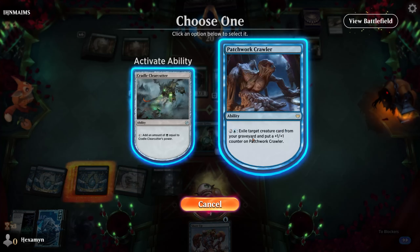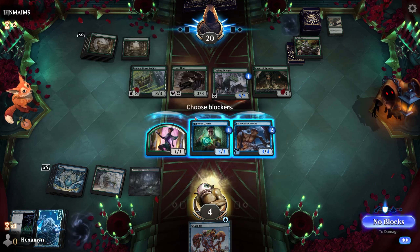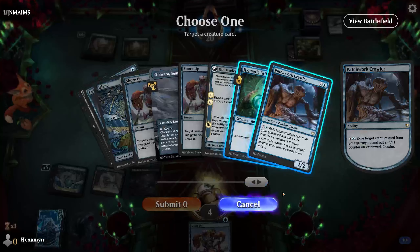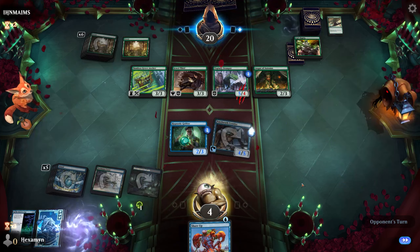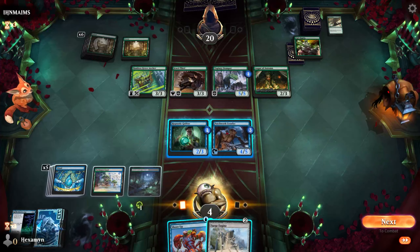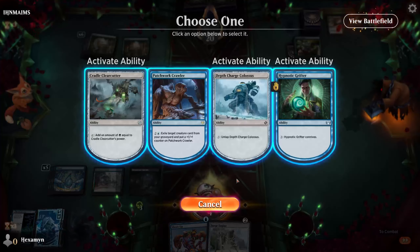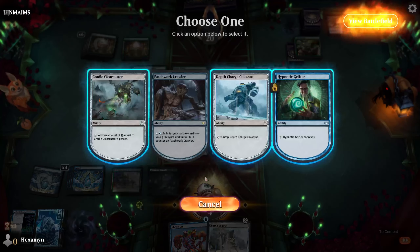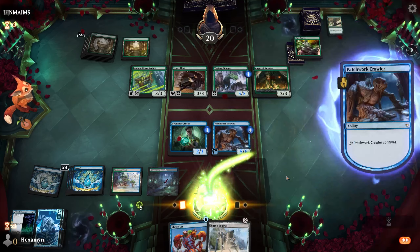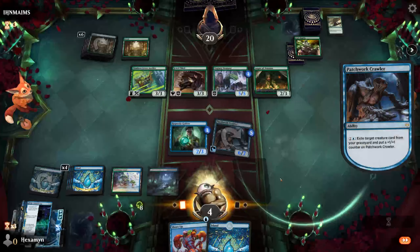We'll just use our 1-1 to block — that 1-1 was gained through the Libation. Our Patchwork Crawler can now start tapping and untapping for four mana. We have just enough where we can use the activated ability from the Cradle Clear Cutter to exile the Grifter. Now we can start tapping the creature and untapping it for the Colossus, and yeah, we're gaining mana each time. Opponent gnaises us, and at this point we can exile the other Crawler — that puts another counter on our Crawler, speeding up our ramp. We just keep looping this until we have loads of mana, then start conniving to find our pieces.